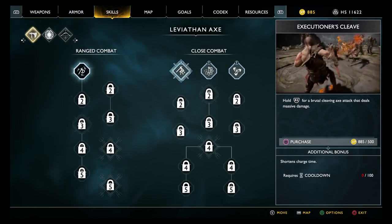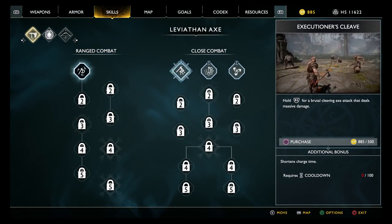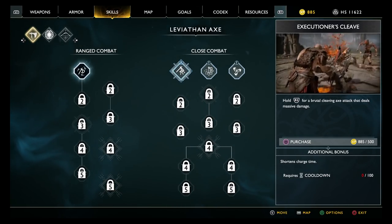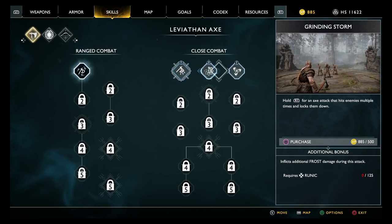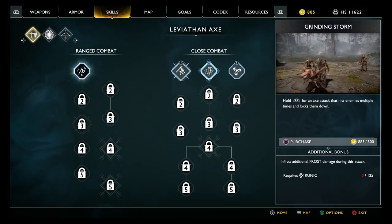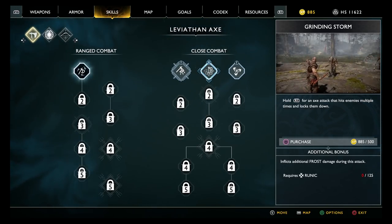That's quite useful — and when bare-handed, press to instantly recall and do the slam. Okay, close combat — I could purchase this. And then it knocks everybody. Okay, and it requires cooldown. Oh, I put points in cooldown.